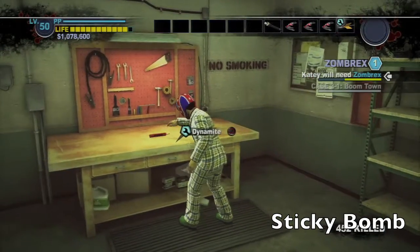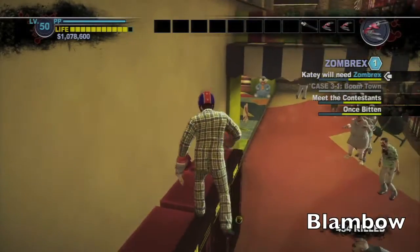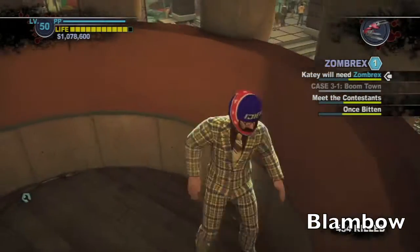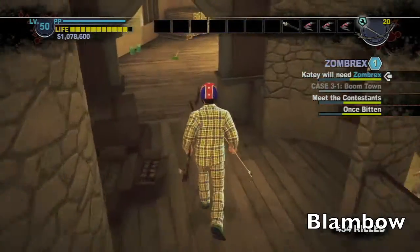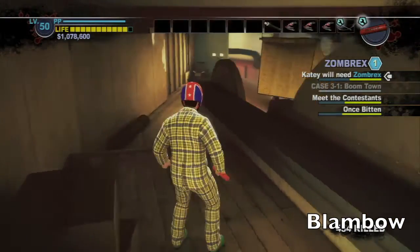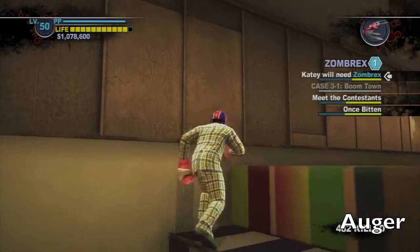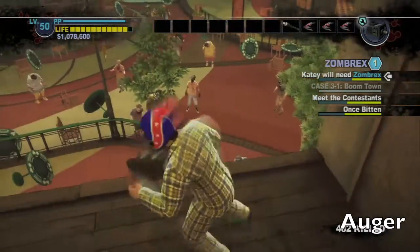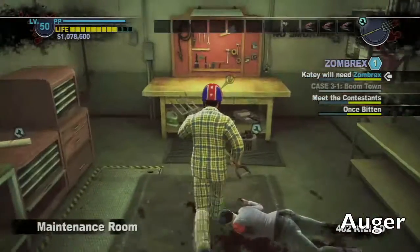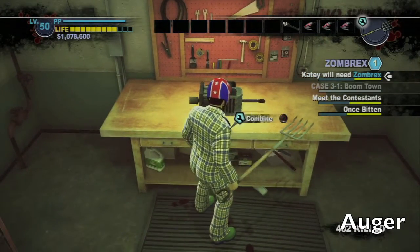Also the ingredients for a sticky bomb are on the right shelf. Head to the candy store, jump on top of the vending machines, climb on top of the awning, and run over here. There should be a bunch of food and some bow and arrows. Run further down and you should find some dynamite — it's on this box right here. Combining these two should get the blam bow. Back on the awning, take a left and there should be the drill motor. Go back to the barbecue restaurant, grab a pitchfork, and combining those two together should give the auger.